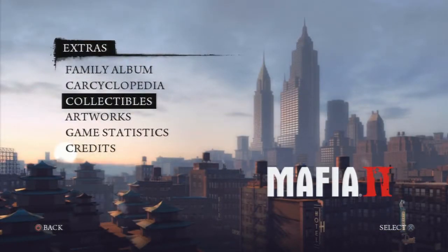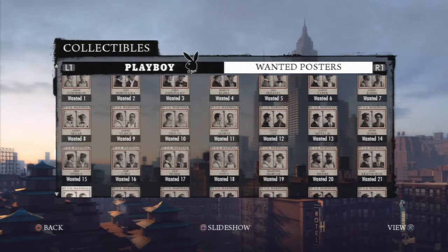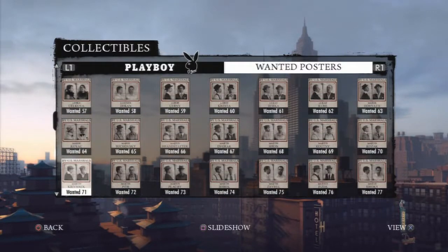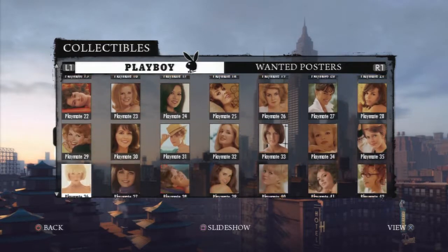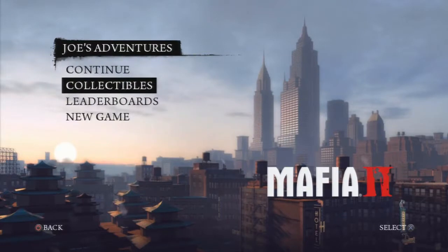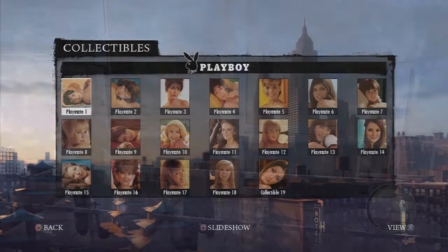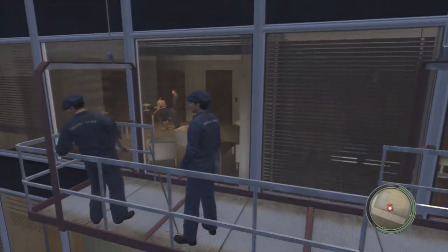You've also got the free roam option, so you can just roam around the map and do whatever you like. There are a lot of collectibles in this game — things like wanted posters, artwork, and playboy magazines, which I can't show you. If you've got the DLC there's a whole bunch more of those playboy pictures to collect as well.